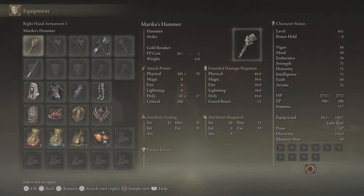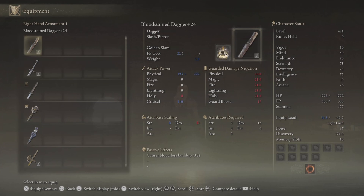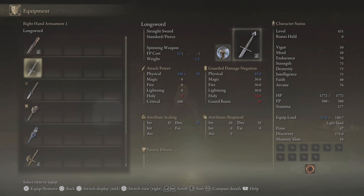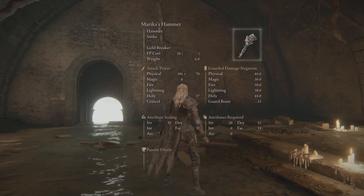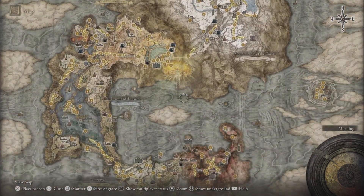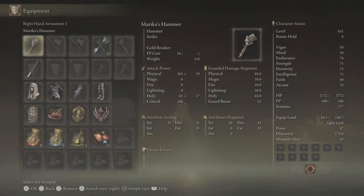Without further ado, let's get into this video. You need five weapons — these are the weapons right here. If you do not know where to get these weapons and ashes of war, go check my last video. The dagger and long sword you can get from the Twin Maidens at the Roundtable Hold. Spinning Weapon ash of war you can get from Rogier at the Roundtable Hold when you beat Godric. For Ground Slam or Golden Slam, it is going to be right here in Limgrave — all you have to do is defeat a Teardrop Scarab.